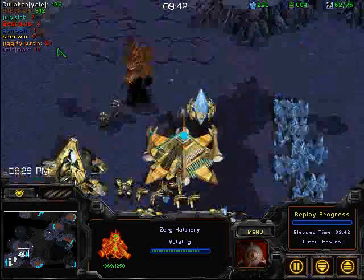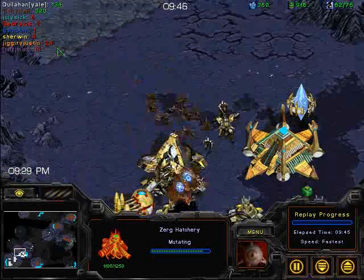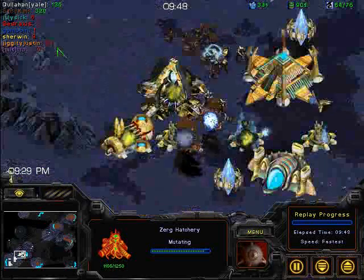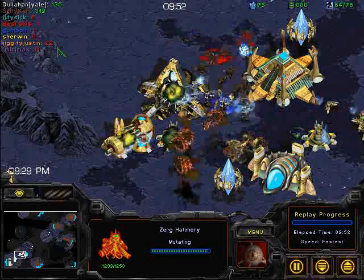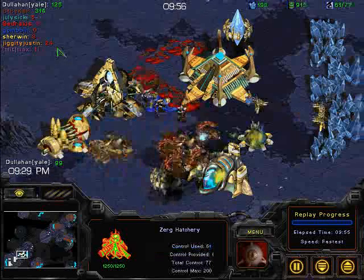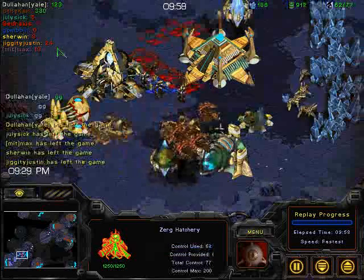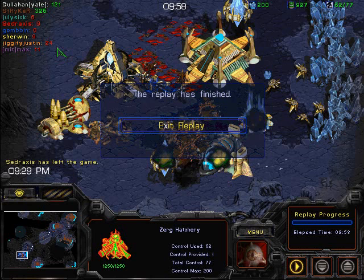Stryker is looking like quite a strong player and a strong contender for the semifinals too, where we're gonna be seeing — I actually don't know who they're playing, I think they're playing the winner of Beijing University versus Stockholm, the Royal Institute of Technology. GG coming from Yale. Dullahan playing a good game, but Stryker really just taking the early advantage and of course not letting it go.